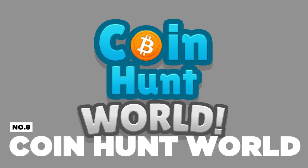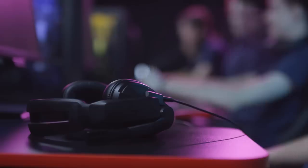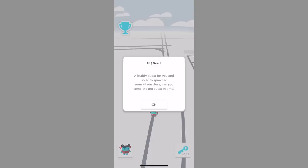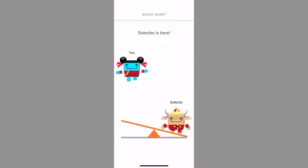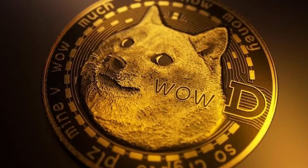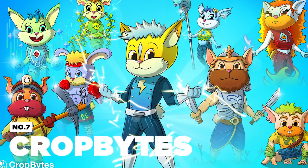Number 8: Coin Hunt World. Coin Hunt World is a geo-location game in which you must explore your surroundings in search of hidden coins. Play by yourself or in a group. Created by the same people who made Bittrex, the game's model is similar to Pokémon Go, but with more to do and a stronger community focus. You gather different colored keys across the city to open vaults that reward you with Bitcoin, Ethereum, Dogecoin, and uncommon NFTs.